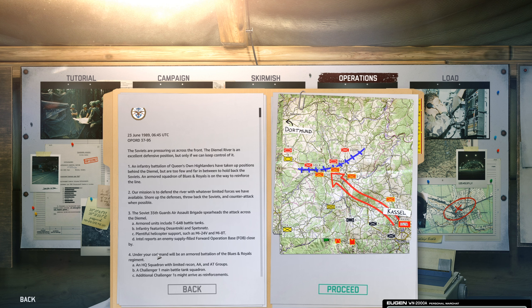There's an FSB over here. Our mission is to defend the river with whatever limited forces we have available — shore up the defenses, throw back the Soviets, and counterattack when possible. The Soviet 35th Guard Air Assault Brigade spearheads the attack across the Demol: armored units including T-64s, infantry, Desantniki, and Spetsnaz. Plenty of helicopters — Mi-24s, Mi-8s — and a supply-filled FOB close by. Under your command: an armored battalion of the Blues and Royals, an HQ squadron with limited recon, Challenger 1 main tanks, with additional Challengers arriving as reinforcements. Sounds like a ton of fun.